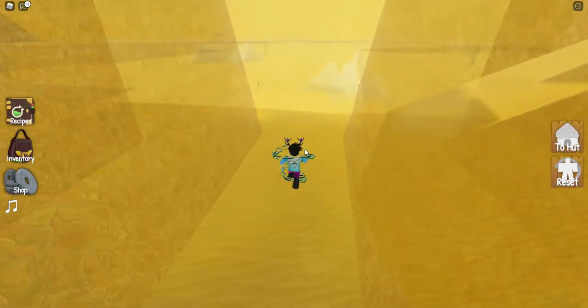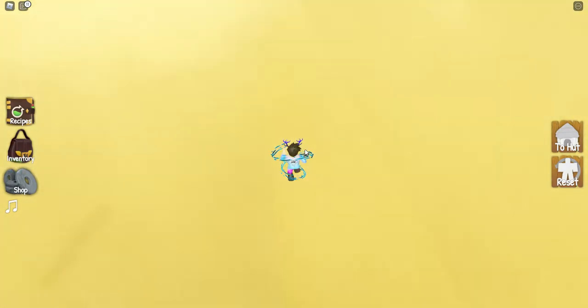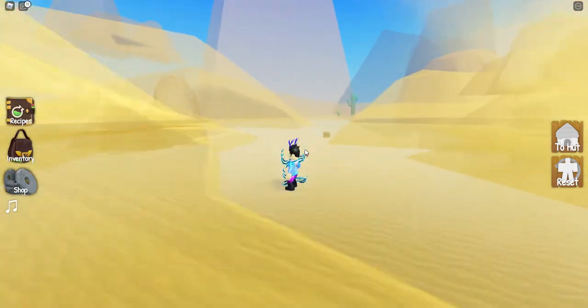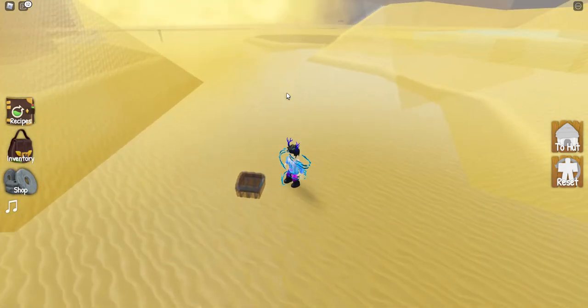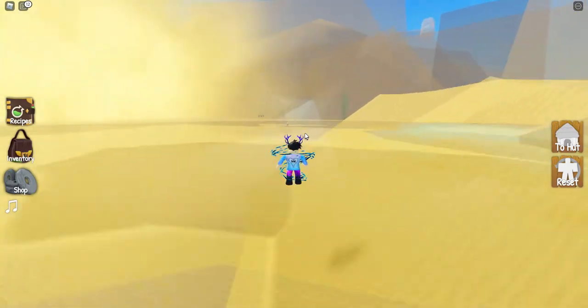If you go through the maze again you'll come out right here. Turn right and you'll get out of the sandstorm. You'll be in between two dunes and the treasure will be right here. Just tap on it and once you tap on it, it will go into your inventory.